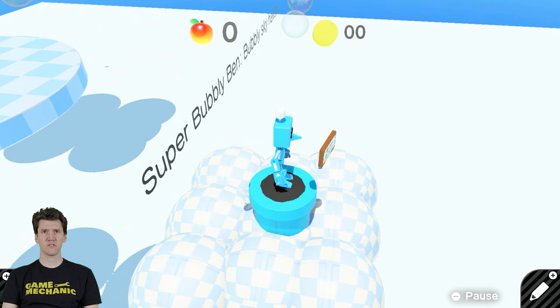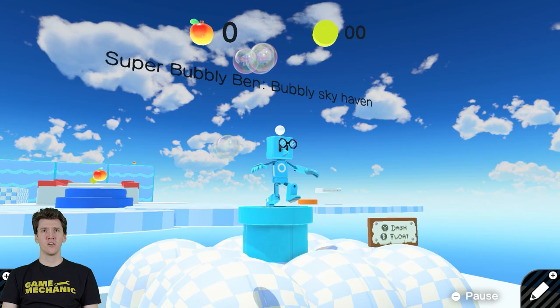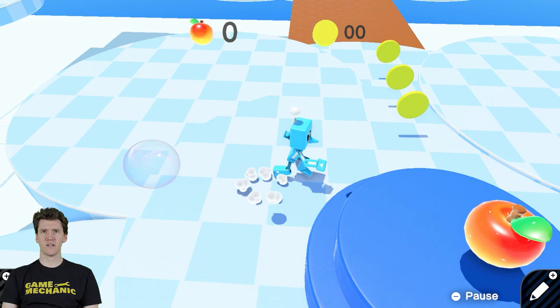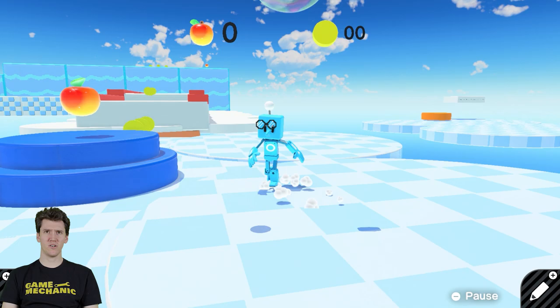And then why is Dash? Alright, so when you press B you jump. If you continue to hold B, you do some bubbles. Sometimes when I jump and hold the button, I don't seem to float. And other times I do, and I'm kind of curious if it has something to do with the number of bubbles that are around.